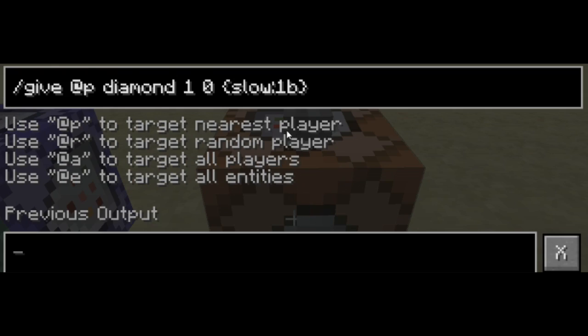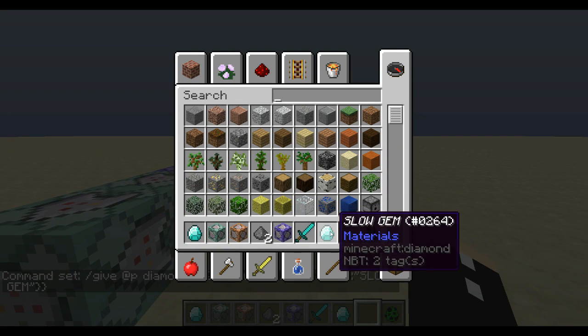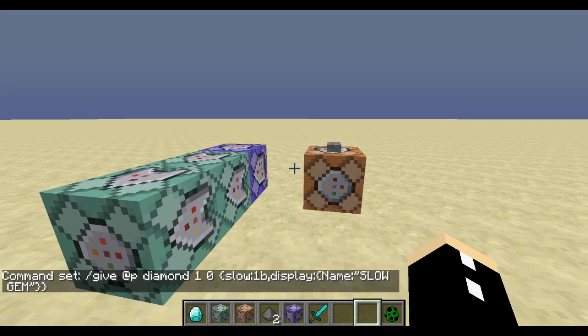So we're just going to add a very simple display name. We're going to go: display, open our brackets, then 'name' and type in 'slow gem' in quotations, then close the bracket. Now when we get this item, it says 'slow gem', so it's obvious now what it does.